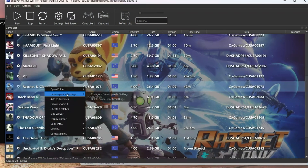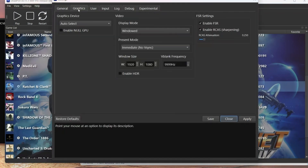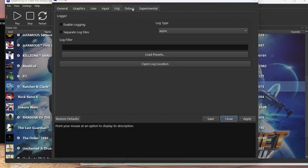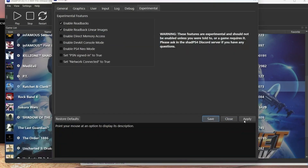Hey, what's up guys? If you are having issues with Ratchet & Clank going in-game, just go to the settings of the game, go to the experimental tab, be sure to enable readbacks and readback linear images. By doing this, you will be able to go in-game.